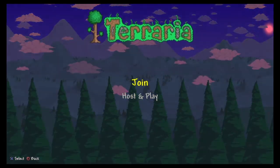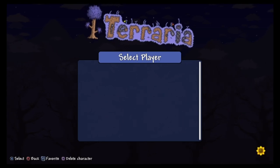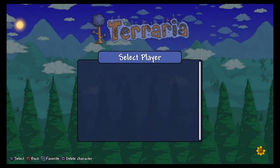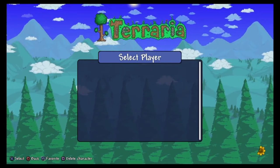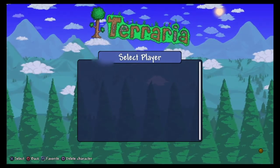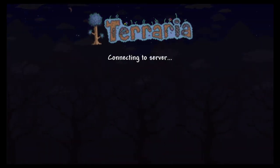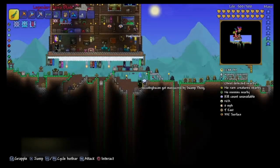Now all you need to do is load into your friend's world. Once you load in, you're going to need to make sure that you do not pick up any items, otherwise they will be deleted forever.